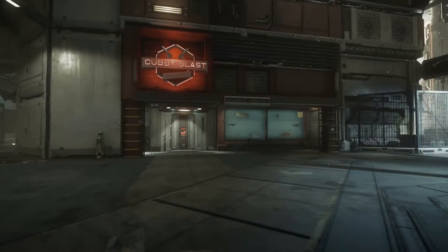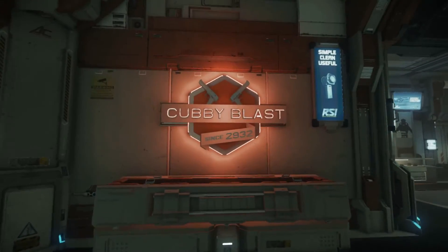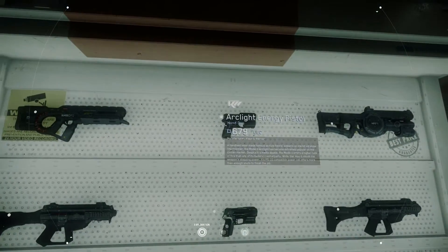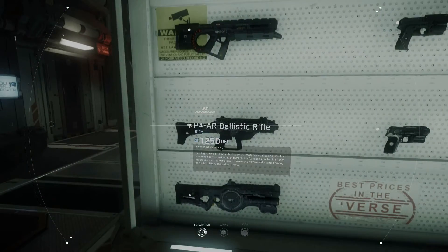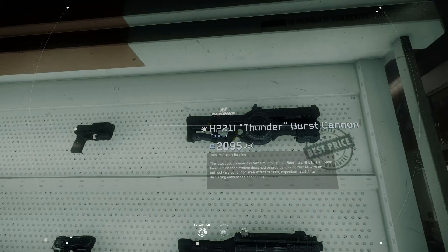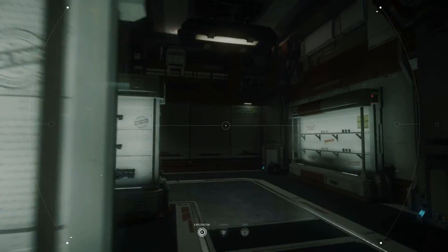Let's go over to Cubby Blast - this is the first shop, the weapons retailer. I'll bring up my augmented reality. We can see the weapons that you can buy, or will be able to buy - you can't buy them yet. Energy pistol, ballistic pistol, energy rifle, ballistic rifle. You can sort of tell the theme. Burst cannon, ballistic rifle - these are electric shotguns, basically. Handheld pistols and rifles - there'll be lots to pick from eventually. I'm told there'll be sniper rifles - I want my sniper rifle.